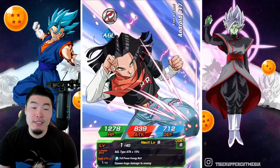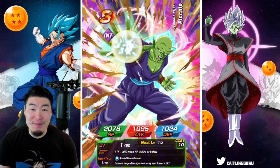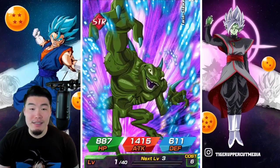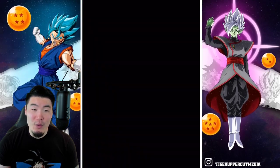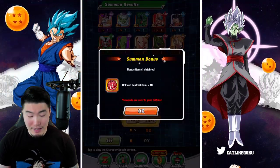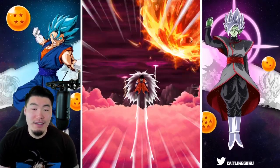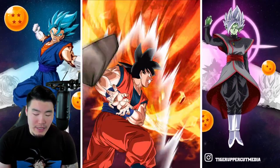Garlic Jr. is really powerful. I don't know if you guys have had a chance to use him yet, but if you haven't, trust me — he is a monster. So I would be very, very happy to pull him here. Obviously I can't ask for much more because we already got the Gohan, so it'll be fine if I don't get him.